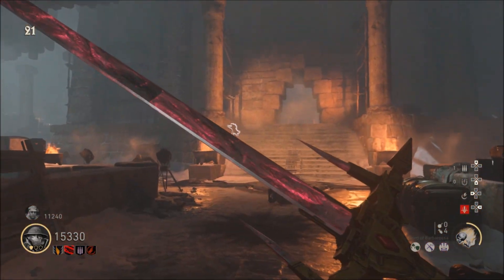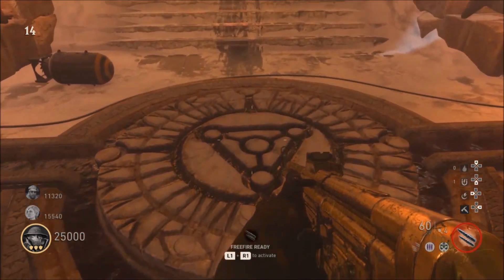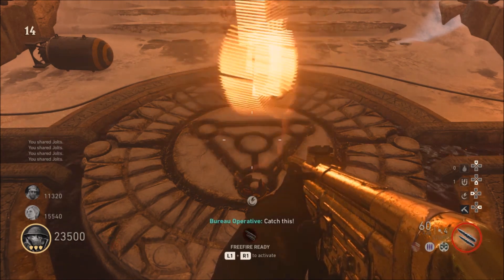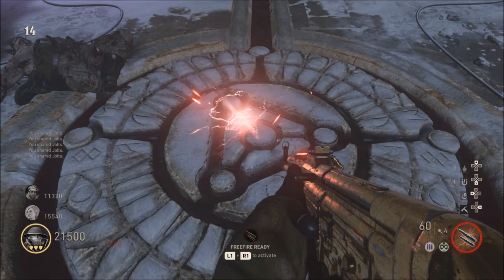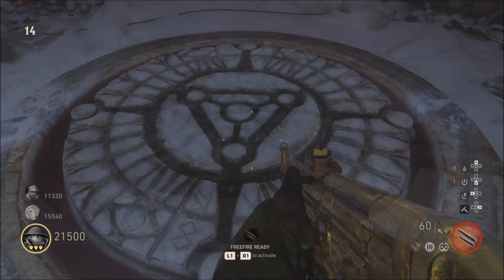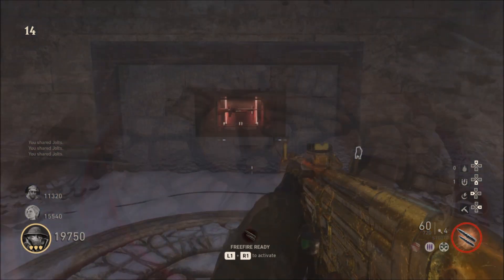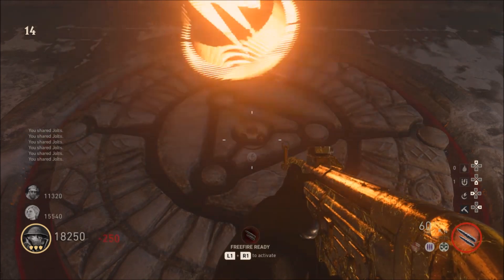Now that I've said my piece, let's get on with it. This easter egg is fairly simple and in my opinion completely worth doing if you're looking to go for some high rounds on the survival map Altar of Blood. To start this easter egg I would suggest you have about 15,000 jolts, as it requires you to make a sacrifice of 1,750 jolts at each of the four circular pressure pads on the map. Once you have dropped enough jolts, you will see a small spark of red lightning on the pad — that's how you know you're finished and can move on to the next one.